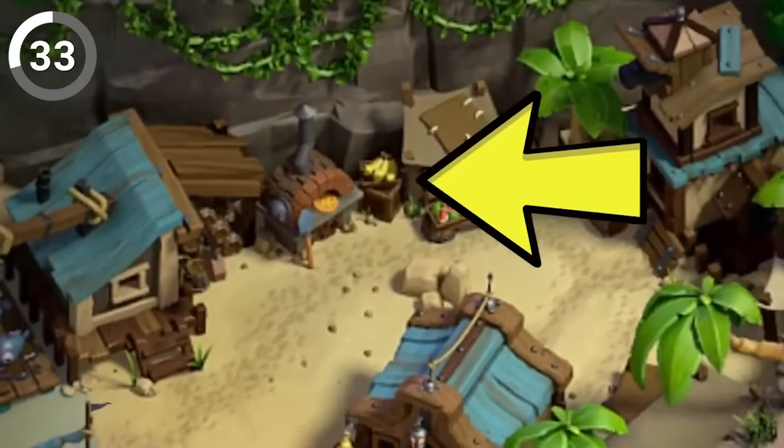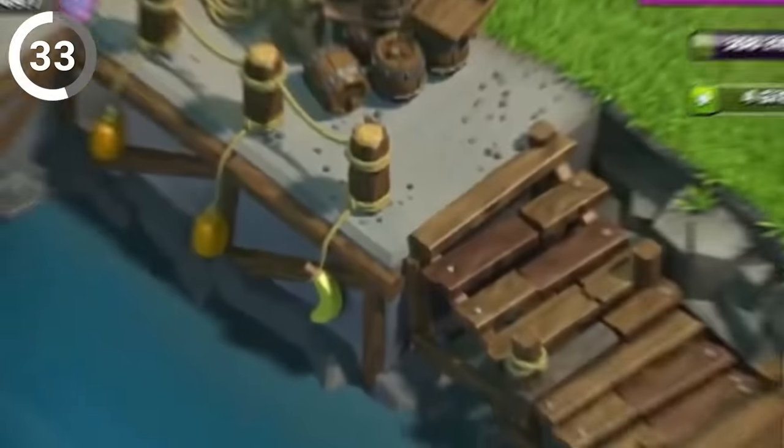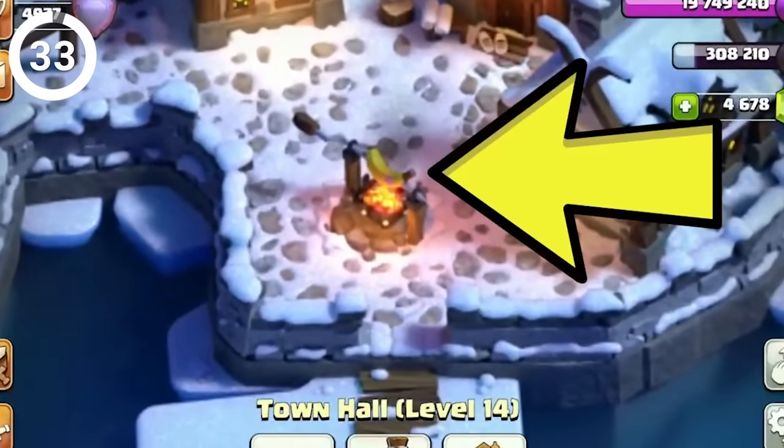Did you know that Supercell likes to hide bananas and other fruits in their purchasable scenery? It's like a game of Where's Waldo, but with fruit. Is there a connection with all the fruits? Who knows?